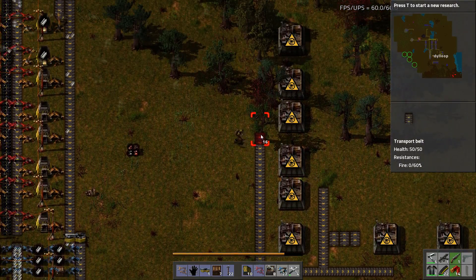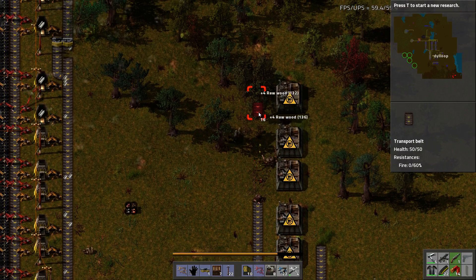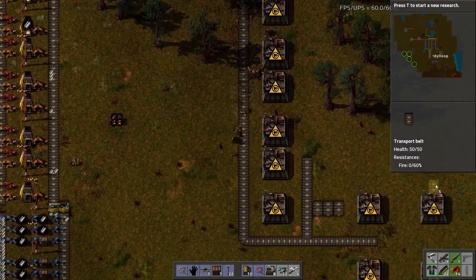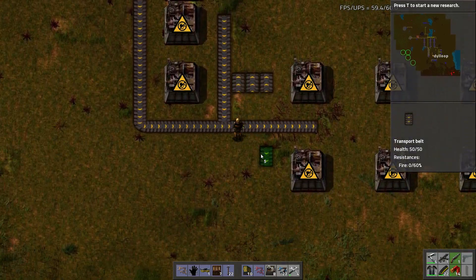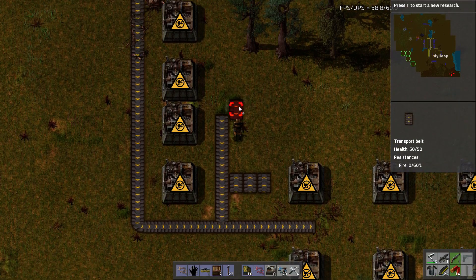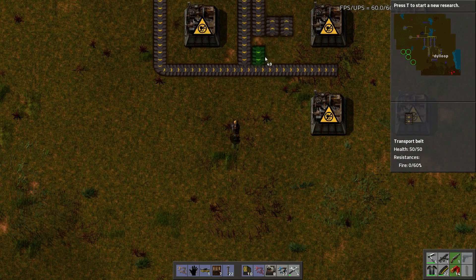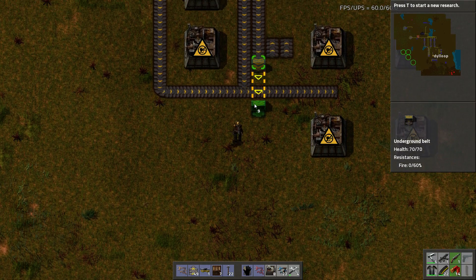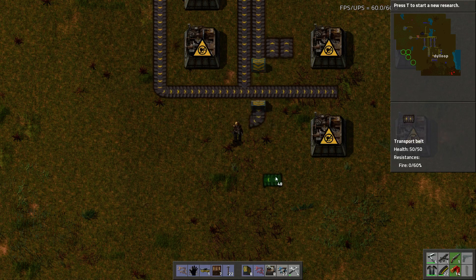Then this belt would come up here like so, and that's going to be the output for the gear wheels. What it's got going is copper coming down right next to the iron, going into an underground belt like so, and it kind of turns right.